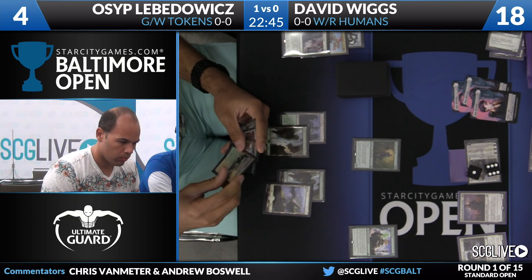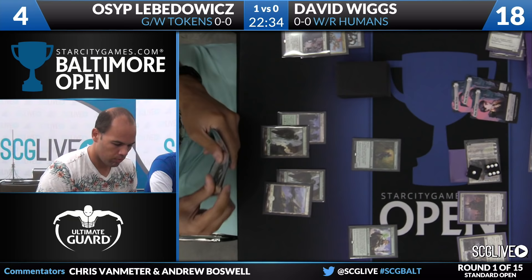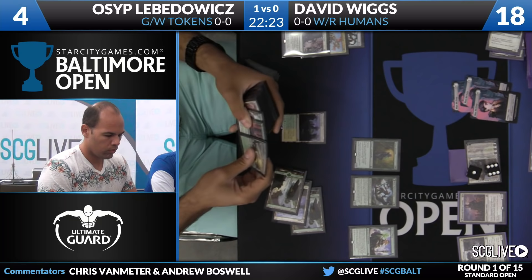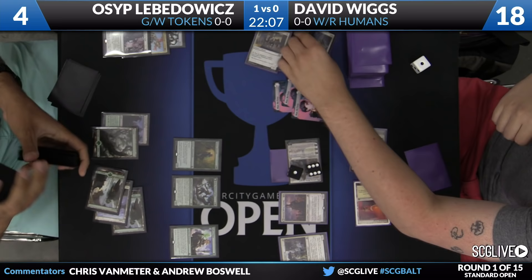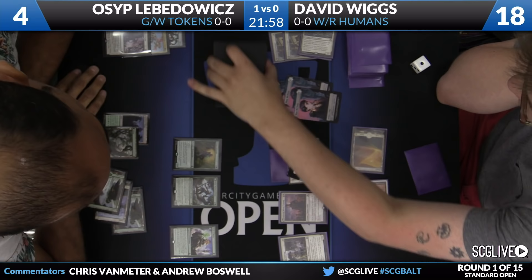It's going to be tricky because that Gideon is pretty hard for Osep to deal with. The best thing he could do is have two Dromoka's Commands to eat both creatures and start pressuring David's Gideon with a four or five Sylvan Advocate. Here we have a Nissa Vastwood Seer, going to find a forest for Osep, putting him one step closer to making that Sylvan Advocate a 4-5 — a pretty good blocker for that Gideon. Osep is going to attack Gideon with the Sylvan Advocate.